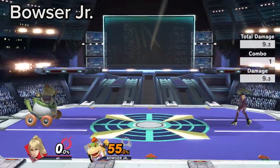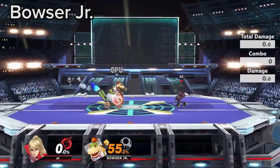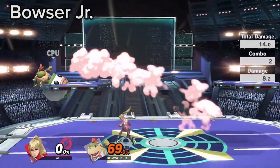When Bowser Jr. uses Clown Cart, he has super armor on his body but not on his head. ZSS can short hop fair to break him out of it.